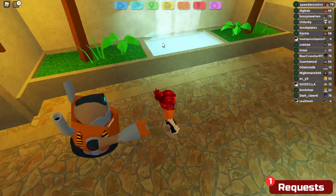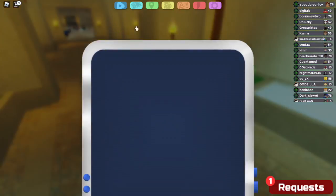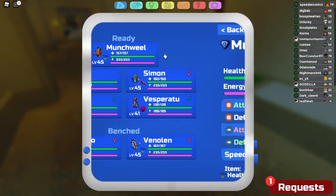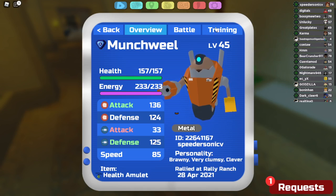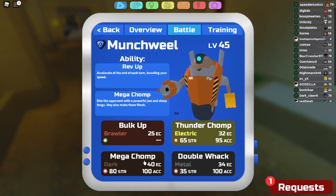Now, to celebrate that, I'm going to use a Lumion I have not used in a very, very long time — Munchable. It's a Brawny Clever one. Brawny Clemsy, very clever. And we're going to be using Bulk Up, Thunder Chomp, Del Black, and Mega Chomp.